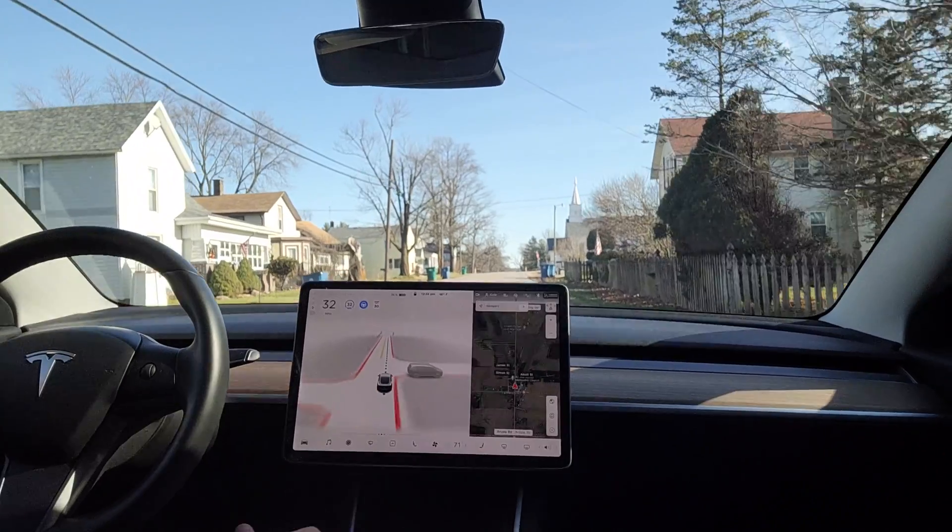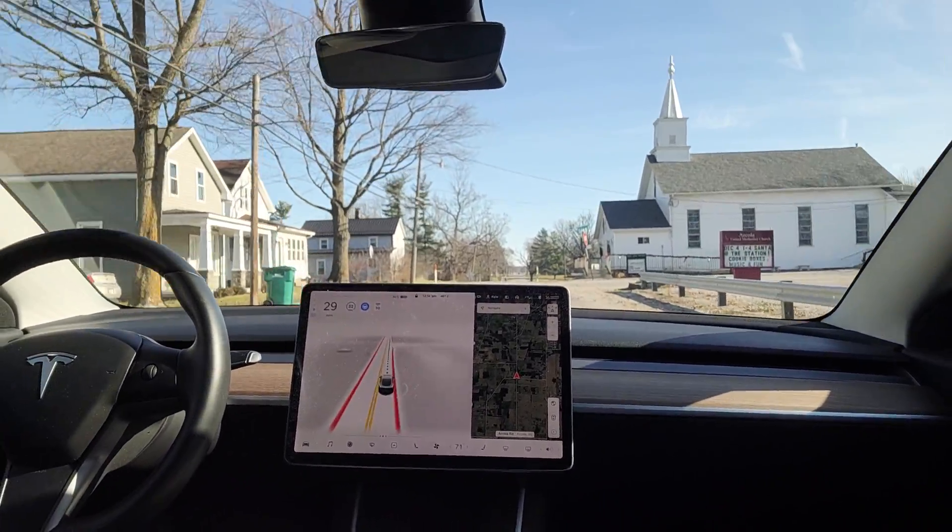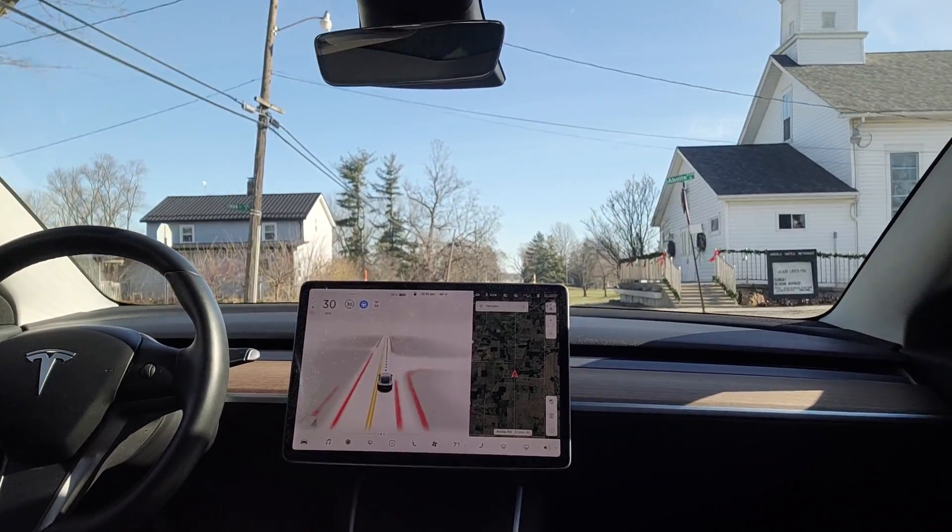Beta swerves slightly to avoid what it thinks is a person — really just a mailbox. Then in another clip going down the roadway, there's another instance where it identifies something on the side of the road as a person. In this case, it's actually a sign that apparently looks like a person to beta, and it's trying to be extra cautious around pedestrians. So these phantom brakings aren't as random when you put them in this context.